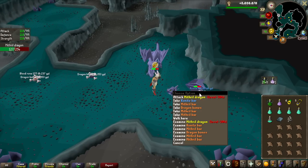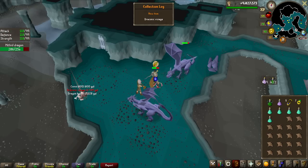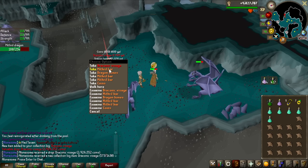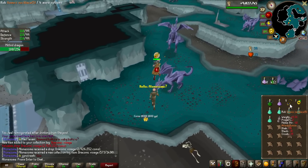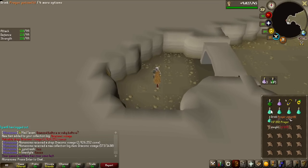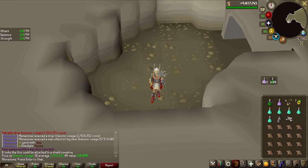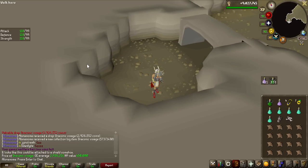Hopefully we can get either the Dragon Full Helm, or it would be really cool to actually get a Draconic Visage as well. I was playing another game and I just heard the message — and I didn't even have the recorder on. No way! We got the Draconic Visage! I think this was like 800 kills after I was just talking about it. This is such a hard collection log item to get, and we have it. We just need a Dragon Full Helm now.